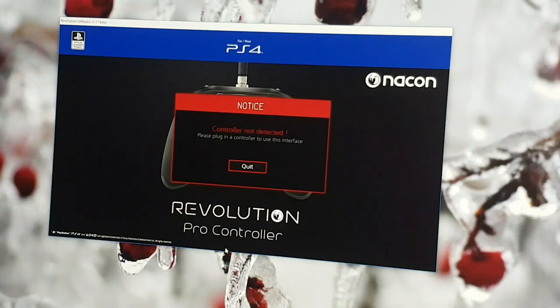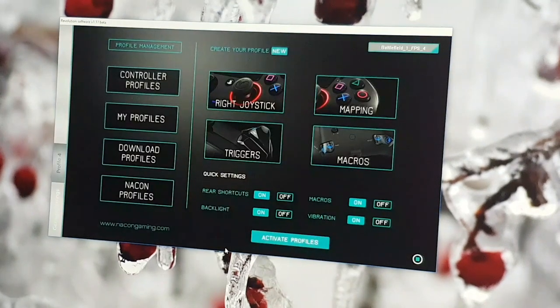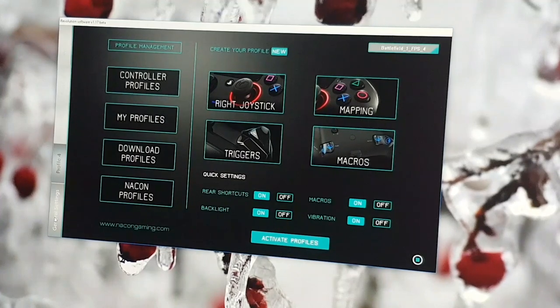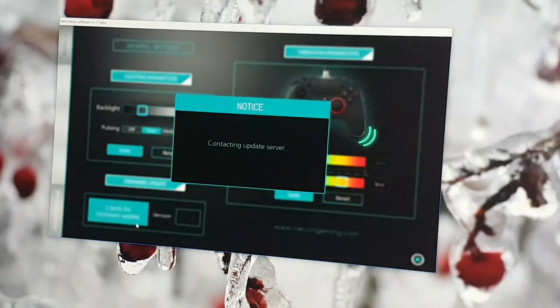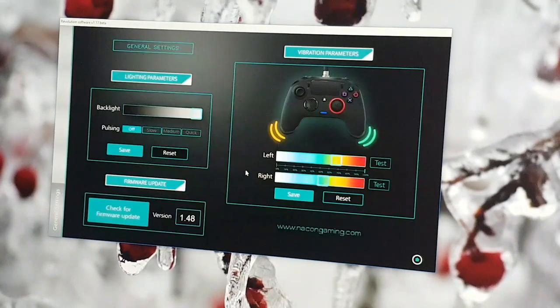Onto the software — I'm sure you've already got this. You're met with this screen once you plug your controller in and move on to the home screen. If you need to update the firmware, go to General Settings in the bottom left and check for firmware update. Mine's already up to date and I'm on version 1.48. Some of you may have seen my previous video with the medic macro — it seems the recent update has made it not work as well. It works but only about 40% of the time, which is a bit annoying.